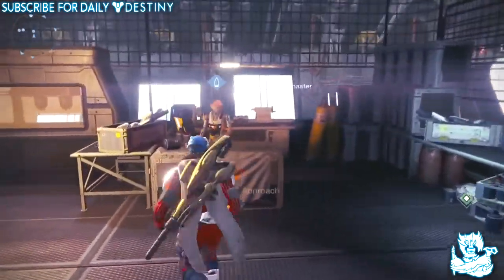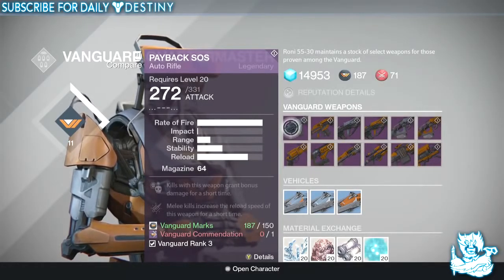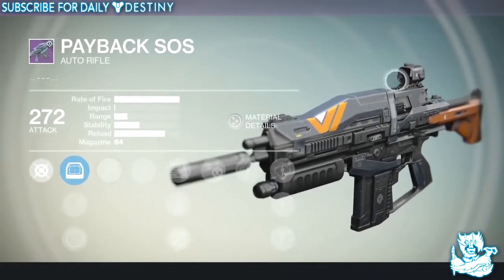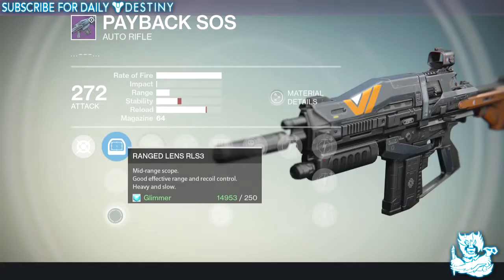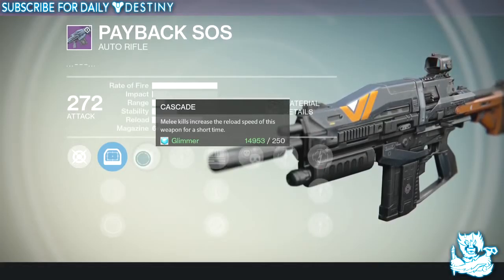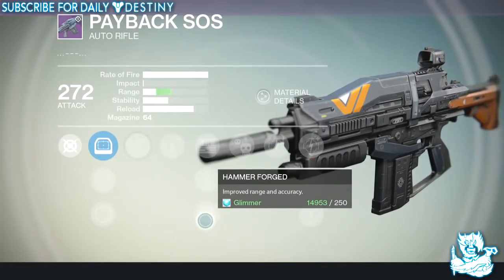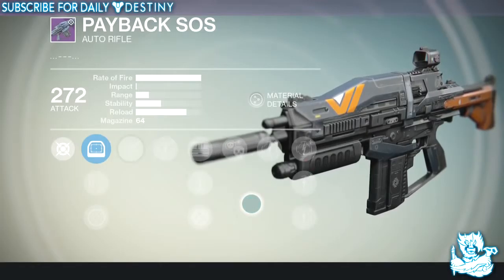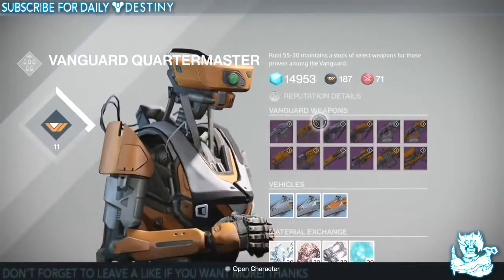Let's get into the video and see what the Vanguard Quartermaster has got. First up we've got an auto rifle called Payback SOS. It looks a lot like the Shadow Price with a different scope. We have the Red Dot ORS, Short Shot, and Range Lens RS3 — the standard one being best in my opinion. It has Cascade, Field Scout, Perfect Balance, Hammer Forge, and Crowd Control. I think this is going to be like the DR No — a weapon I think is terrible, just a wannabe Athian's Epilogue. Not purchasing that one.